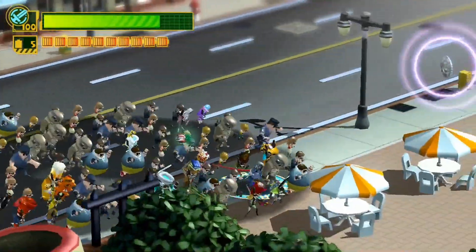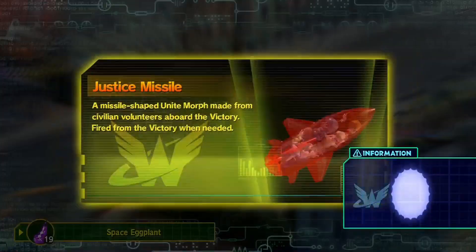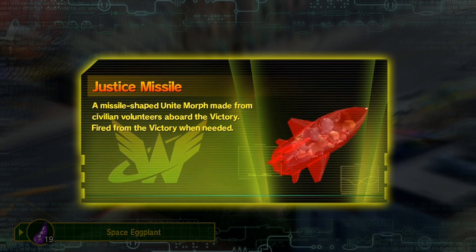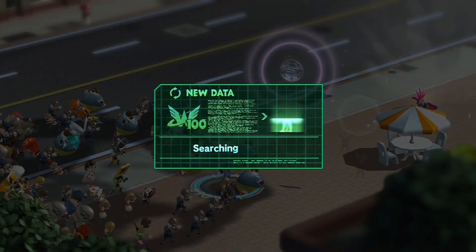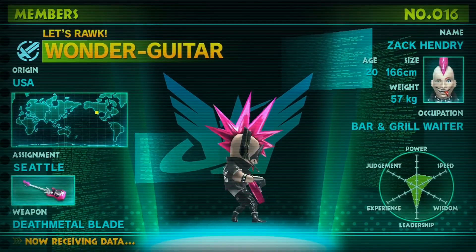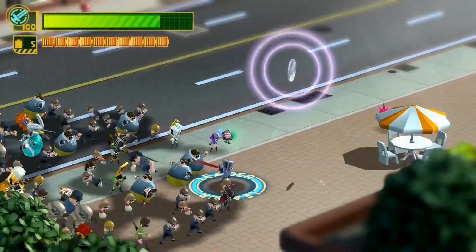Really quick before you run off, there is another Wonderful 101 right over here — you're going to want to get him. And we have a justice missile. What happens is when you get a certain number of citizens, they will actually become a weapon for you that you can use in battle. I've actually never used it, though, to be honest, so I'll probably have to try that sometime on my own. And here we have Wonder Guitar.